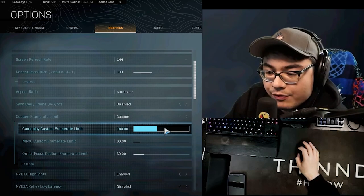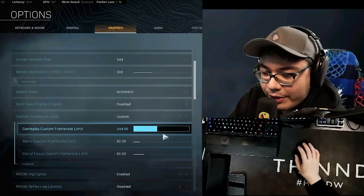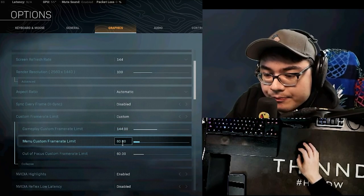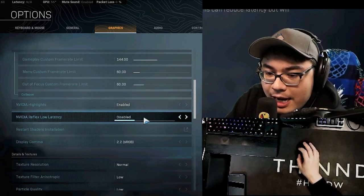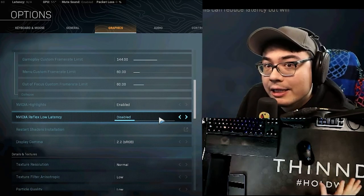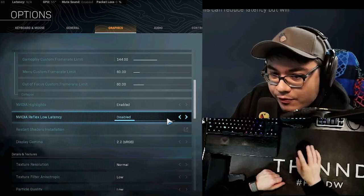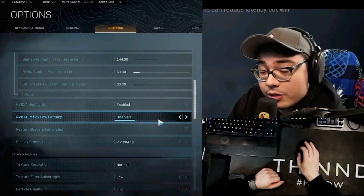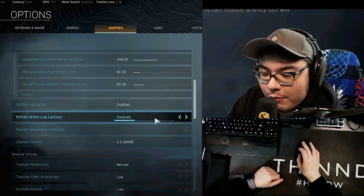Frame rate limit: I'm capping it at 144 in-game, and in the lobby capping at 60. Highlights you can turn on or off depending on preference. Nvidia Reflex low latency I have disabled. On some Ryzen systems you have to have this enabled for higher frames. Also if you have a Ryzen system with two sticks of RAM, make sure they're in slots two and four, not one and three. You might want to try turning Reflex on — I have mine disabled for now and I'm doing okay.